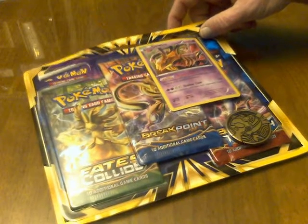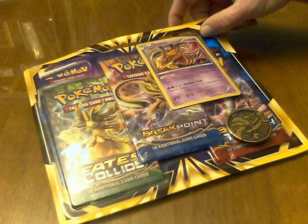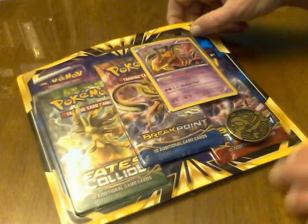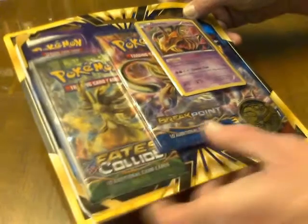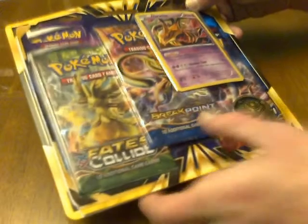I've been organizing my and my siblings' decks today. It comes with three booster packs: Fates Collide, Breakthrough, and a Breakpoint.